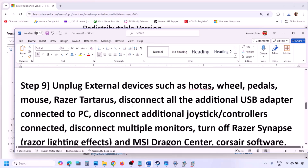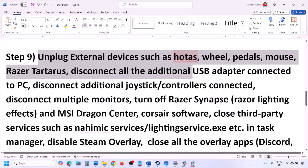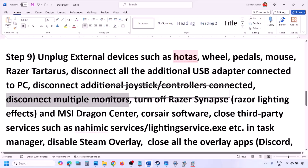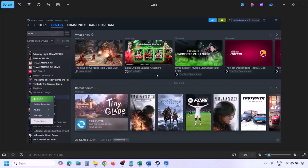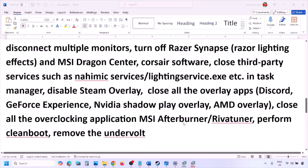Unplug all external devices you are not using — such as HOTAS, wheels, pedals, USB adapters, or dongles. Disconnect any additional controllers and try launching on a single monitor. Close any third-party services or applications. Disable the Steam overlay by going to Steam library, right-clicking the game, selecting Properties, going to the General tab, and turning off Enable the Steam Overlay While In Game.